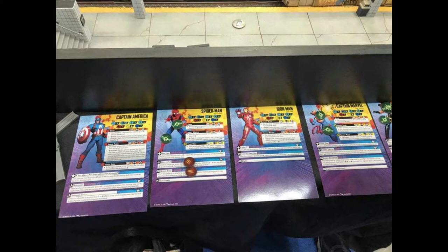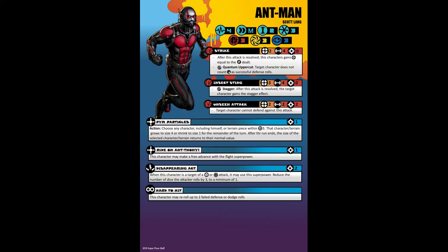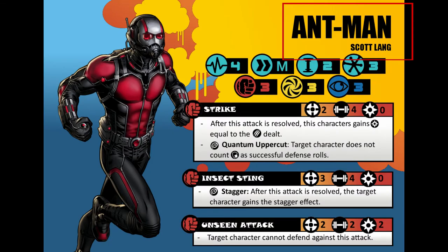Let's talk about the first character's rules that I have. I will also go through the card in detail for all the stats and how they work. So here is the first character card I created — it's for Ant-Man. We will start at the top and work our way down.